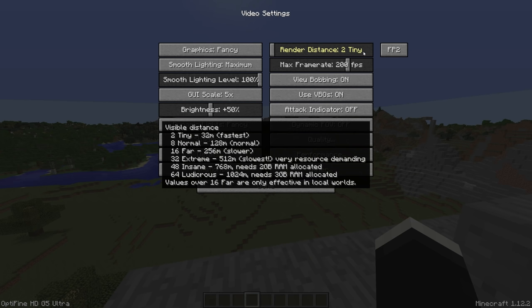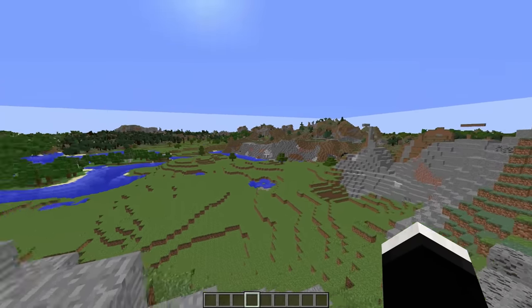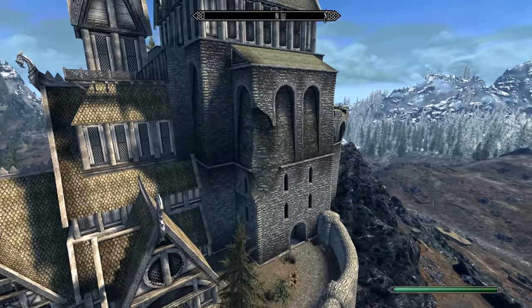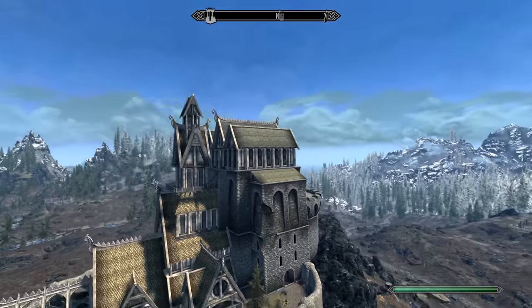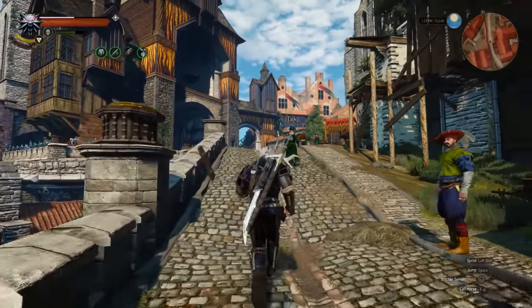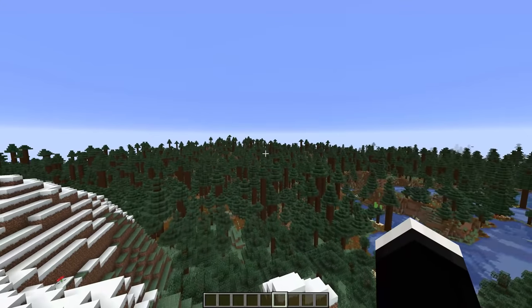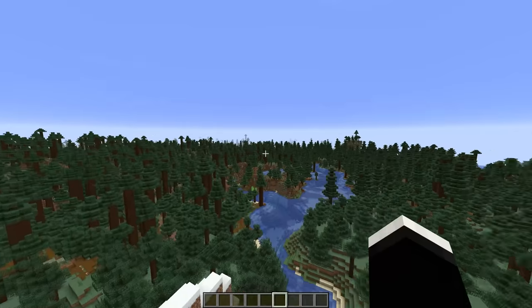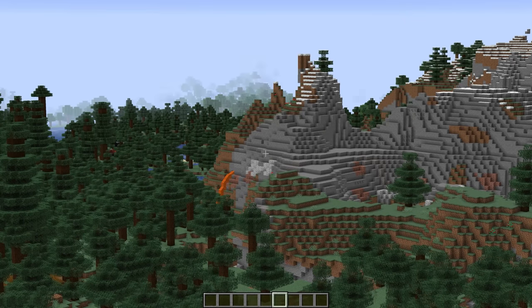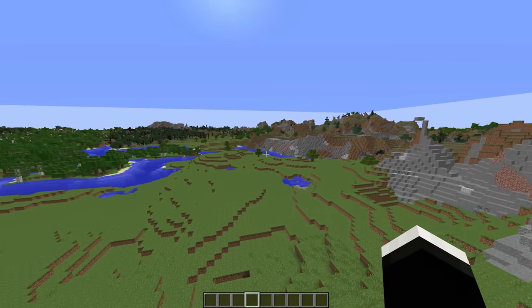Well, this mod adds fully functioning LODs to Minecraft. In case you're wondering what LODs are, essentially it's something that most other games use — if an object is farther away it has less detail, just to make it a bit easier for the game to run. You'll probably notice these the most in open world games simply because the world's so big they just have to use them. Minecraft doesn't have LODs, which is why when you go to higher render distances your game just comes to a screeching halt — it's rendering the same amount of detail no matter how far away something is. This mod makes a change to that.